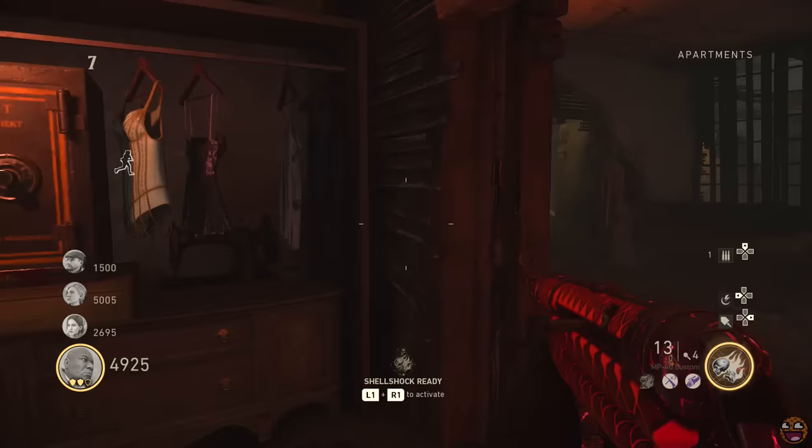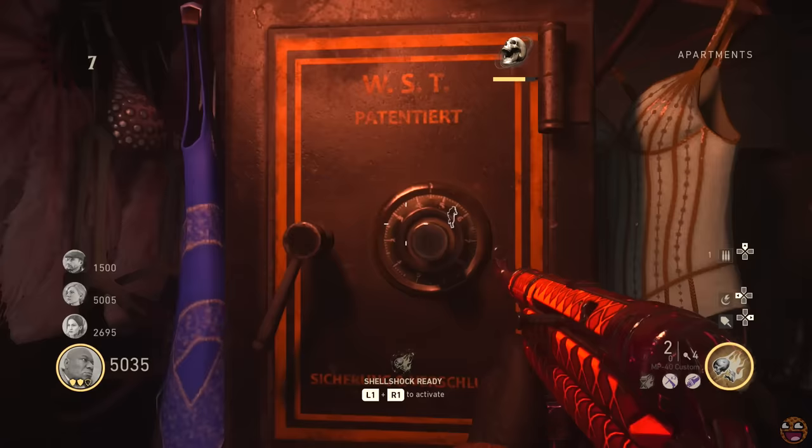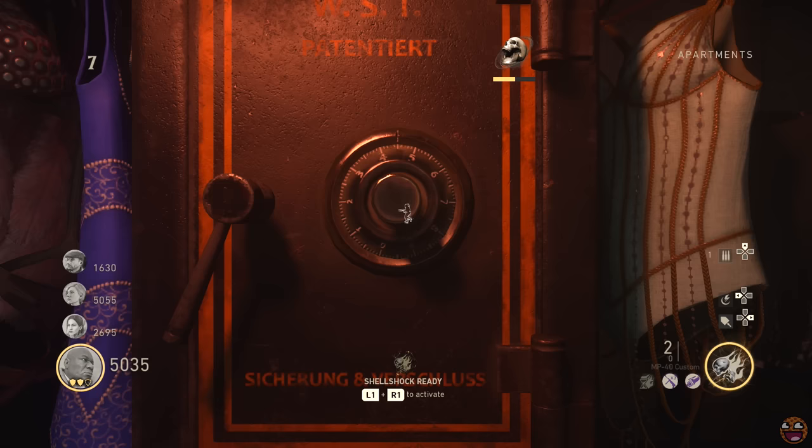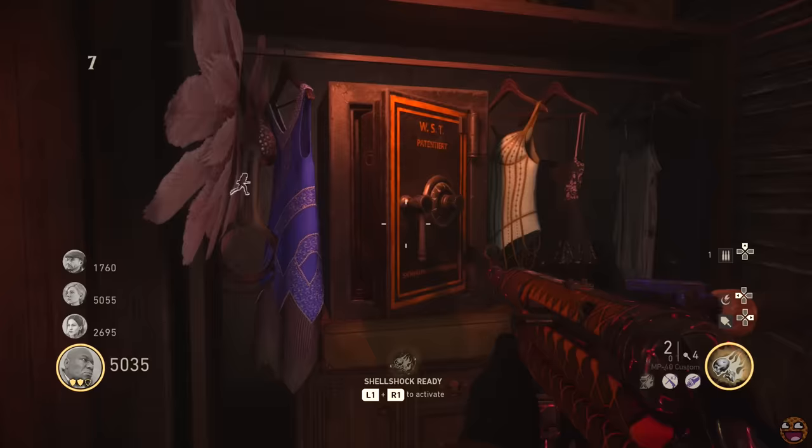Once you know your code for sure, bring yourself to the safe in the apartments area near the sleeping woman and enter that four-digit combination. There is a knack to this: I had 4, 5, 8, 7, so I start off spinning a bunch around clockwise to reset the wheel. Give it a couple of full rotations, then going clockwise land on number four. Switch direction and go back to number five, then switch direction again going clockwise to number eight, then switch one last time to reach number seven. Be very slow and steady — don't overshoot. Get off the safe and after a second or two it should pop open.